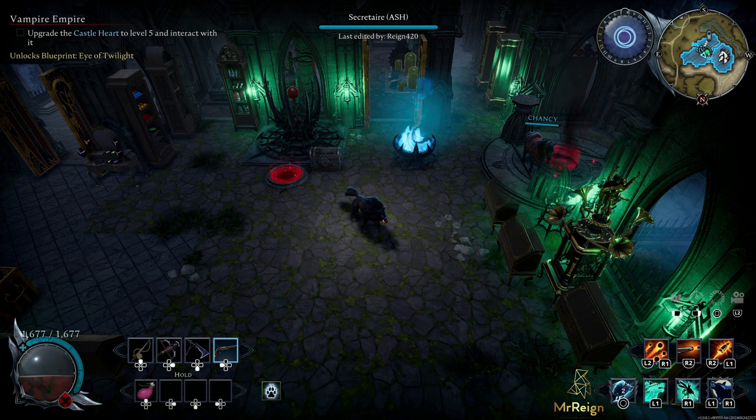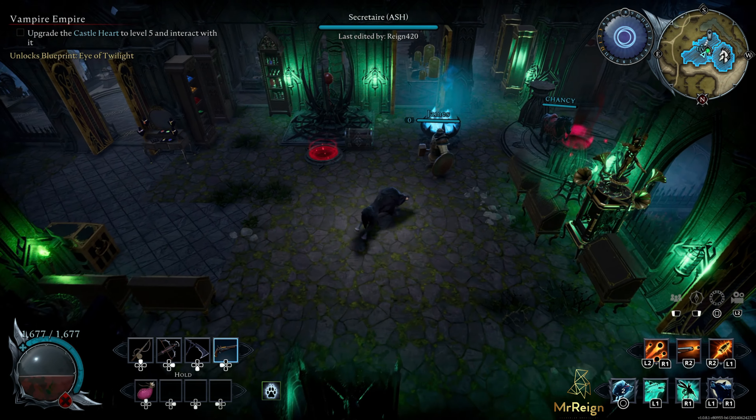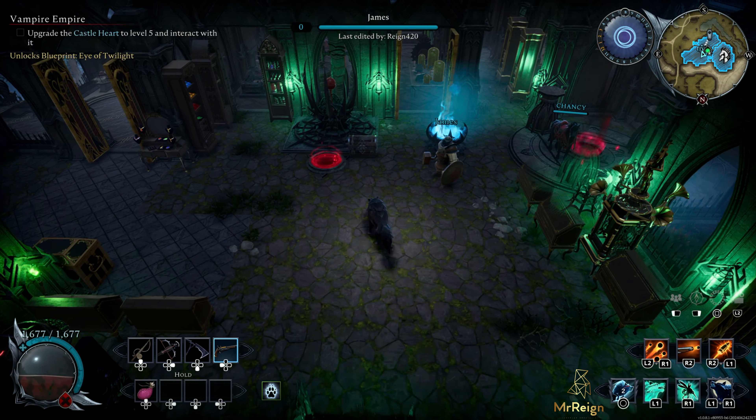Hi guys, John here. This video is a triple trophy guide — we're going to be grabbing Exquisite Blood, A Perfect Test Subject, and An Eye for an Eye. This all revolves around 100% blood on someone that you're going to charm and drink from. This is going to be very different from the PC version, which is why I'm making the video, because I've had a lot of questions asking where certain buildings are. For example, the blood altar is not even used anymore to locate the vampire. I'll take you step by step on how to get these three trophies.